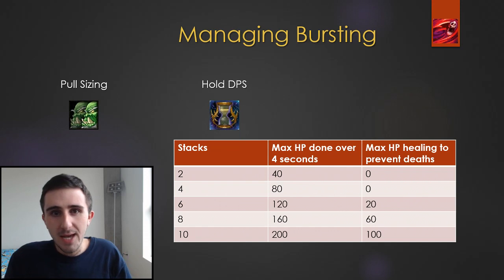One other thing you can do is hold your DPS. When you're killing packs, if you are careful and you're killing 8 mobs at once, you can do that as two 4-stack kills instead of one 8-stack kill, and that'll really help.